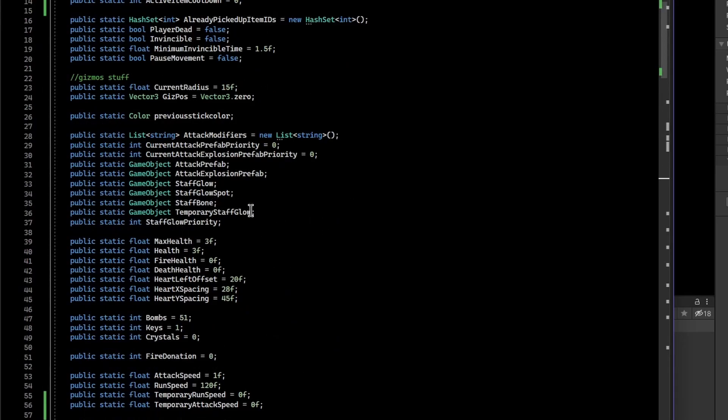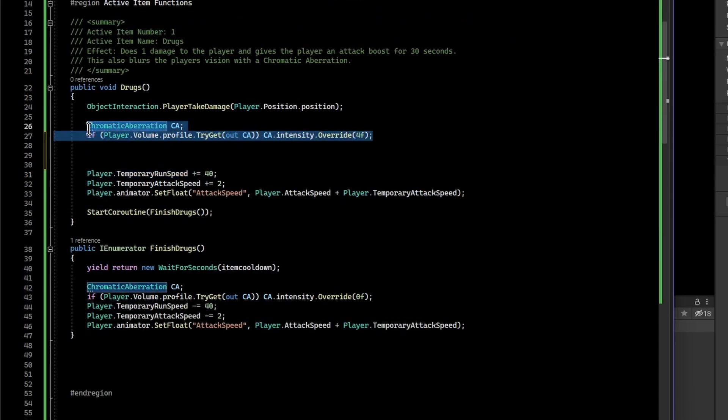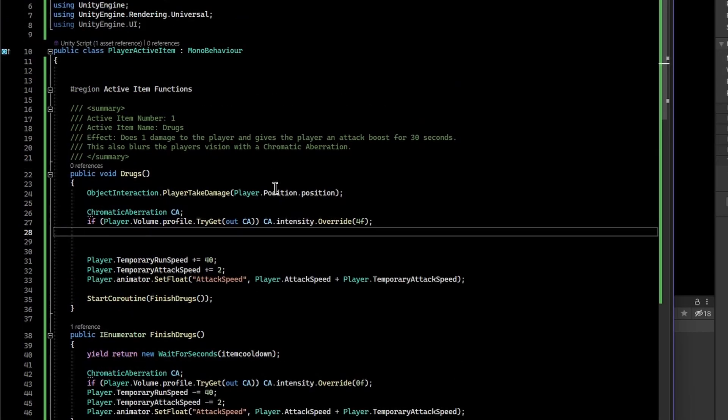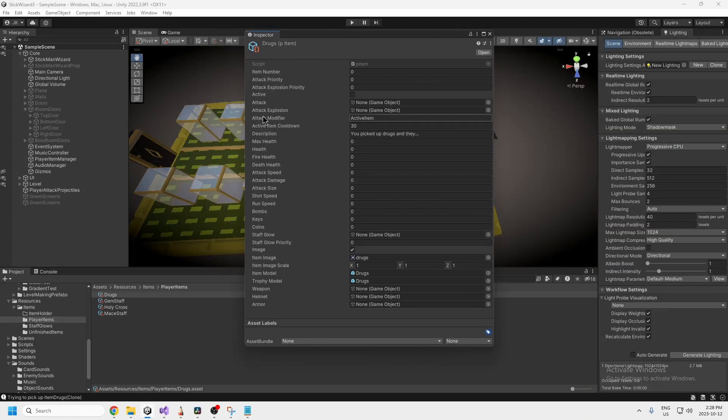I increment those temporary values, and then in my movement and other classes I reference them. The important takeaway is: this is the code that makes the cool druggy-looking effect happen.